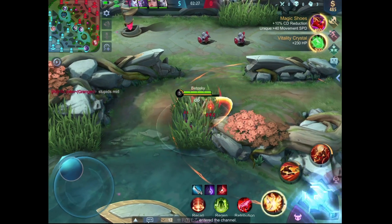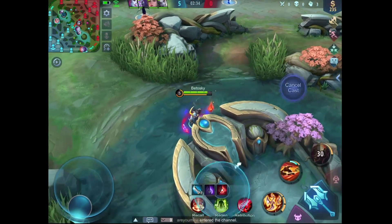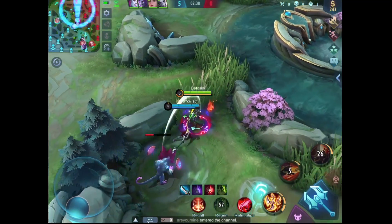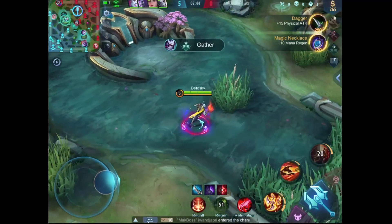In the early game, you should just use the ultimate to clear the minion wave instantly. This way you can farm extremely fast. One of the things that makes Hayabusa so good is his ability to farm extremely fast and without too much risk, because he is pretty hard to kill if you know how to read the map properly and rotate accordingly to the enemy's movement.